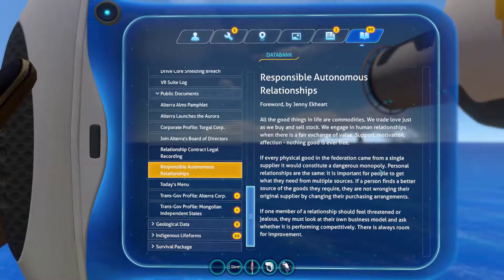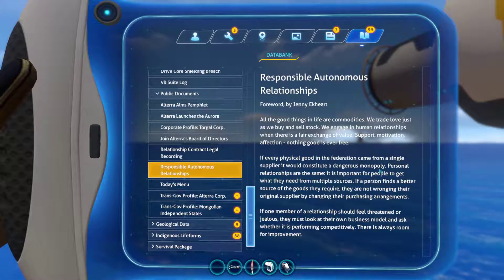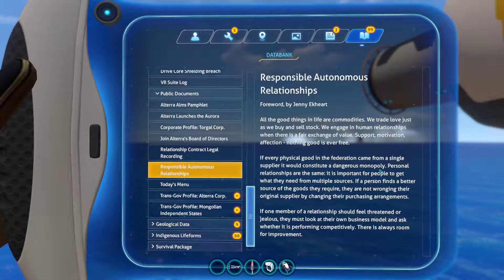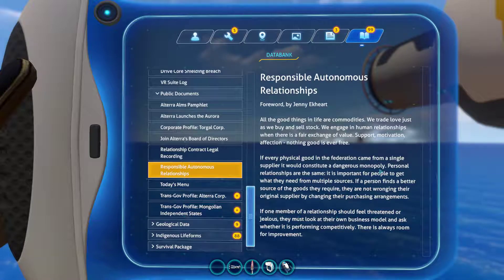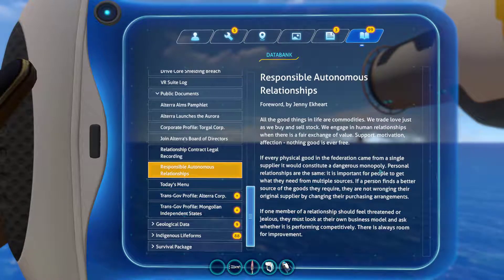Responsible Autonomous Relationships, by Jenny Eckhart. All the good things in life are commodities we trade — love, just as we buy and sell stock. What is wrong with these people? We engage in human relationships when there is a fair exchange of value: support, motivation, and affection. Nothing good is ever free. If every good in the federation came from a single supplier, it would constitute a dangerous monopoly. Personal relationships are the same. It is important for people to get what they need from multiple sources. Please don't tell me it's talking about multiple wives — because that is wrong, completely wrong. It's never a good thing to have multiple wives. The Bible is completely against it. The Bible is always right.